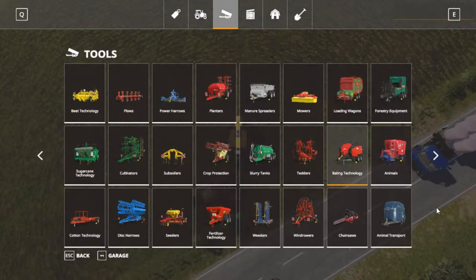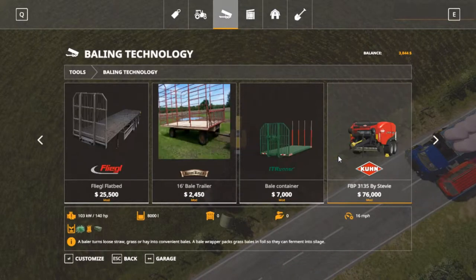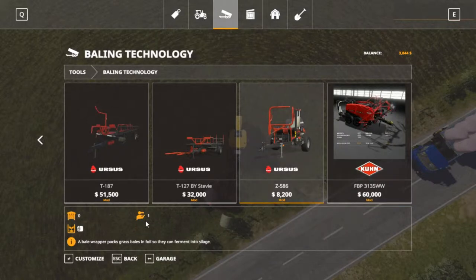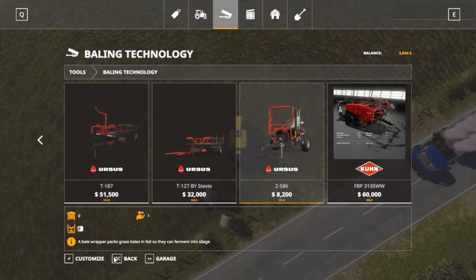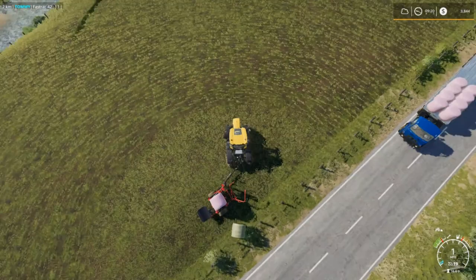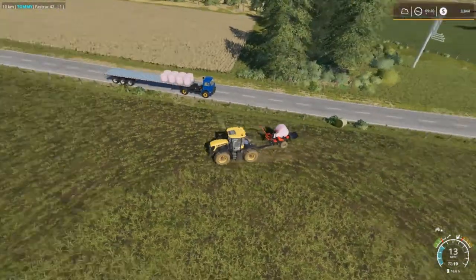Jump in here real quick — baling technology is going to be almost all the way over. This right here is what we leased — we leased it for four hundred and eighteen dollars, and it's a little bit cheaper than the Anderson one. All right, we got one more left.